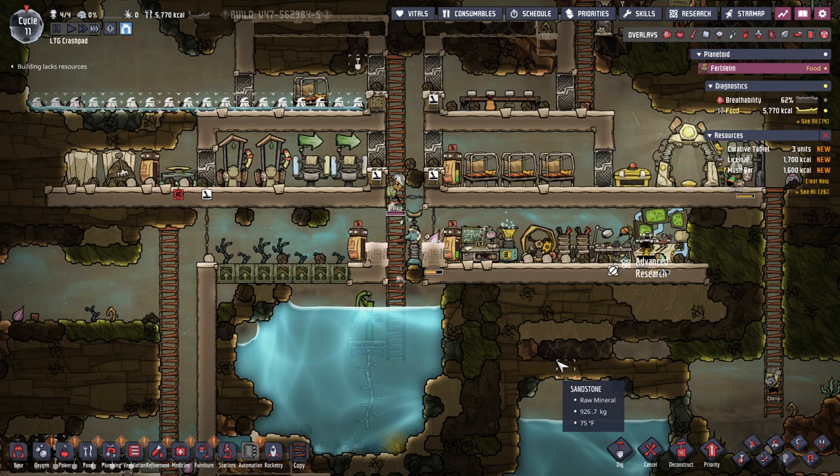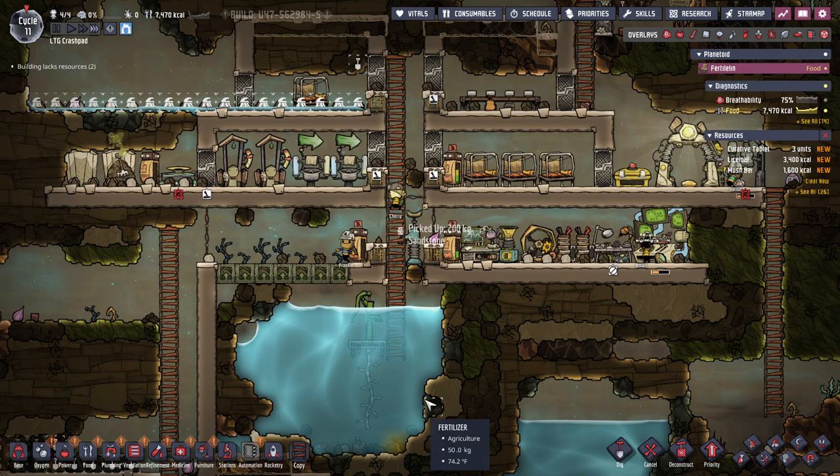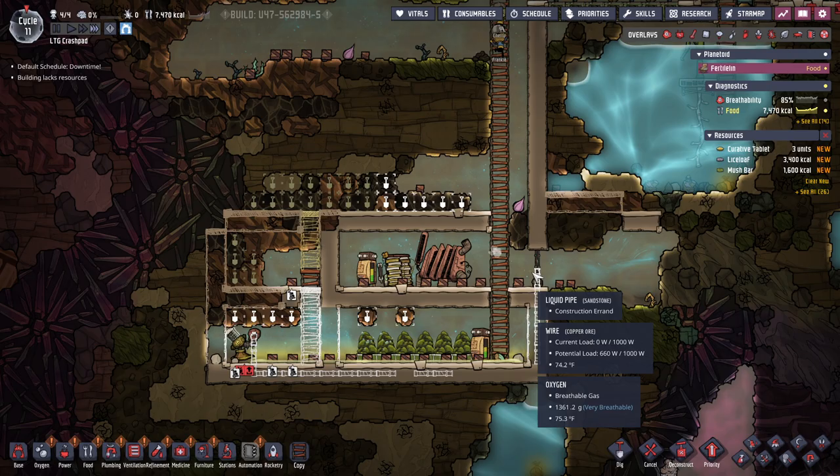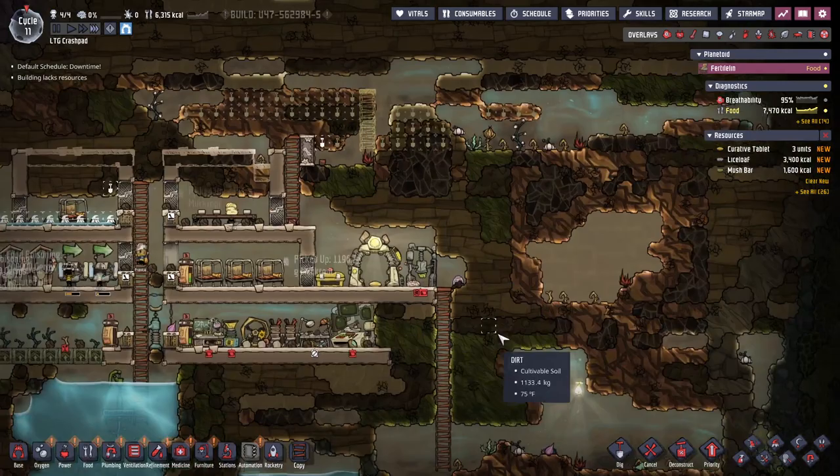We have a problem, we have a problem. Like, can it eventually filter that out? That kind of makes me just want to build another water thing. I might do that — I'm going to try and build a polluted water one over here. I have so much food now! We made a lice loaf.